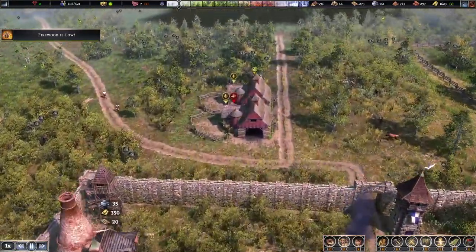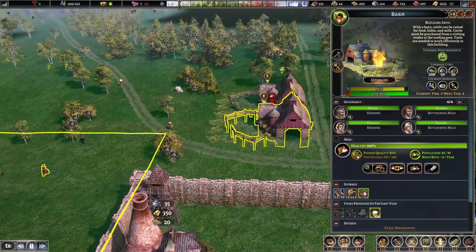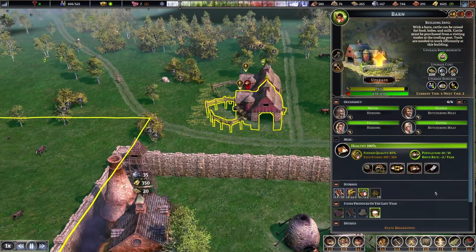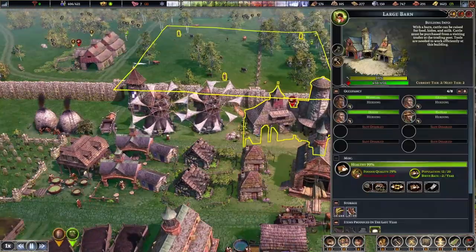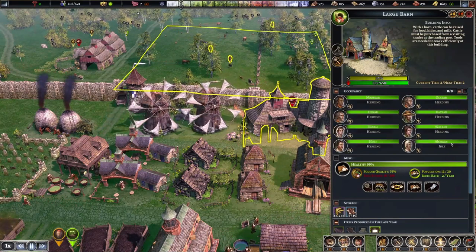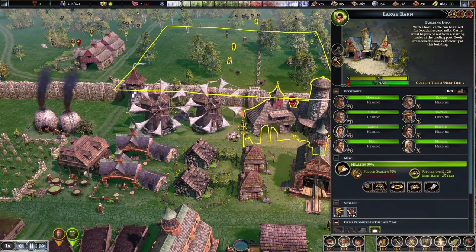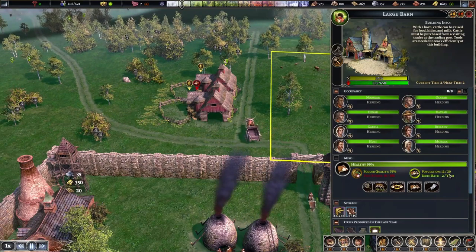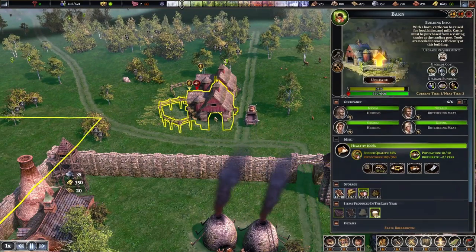Once you've got those two sorted you can place your building down. This is the tier one building - it enables you to have a population of 10. You can set the quantity you want in your barn, so you can slaughter at lower numbers if you want to. We have an upgraded barn here - this is a large barn fully upgraded. This can hold more people: eight workers and it holds 20 cows. It is really important that you upgrade your barns when you get the opportunity.